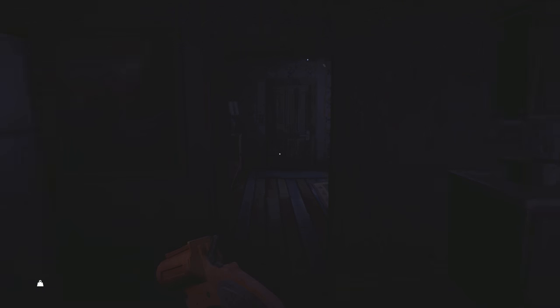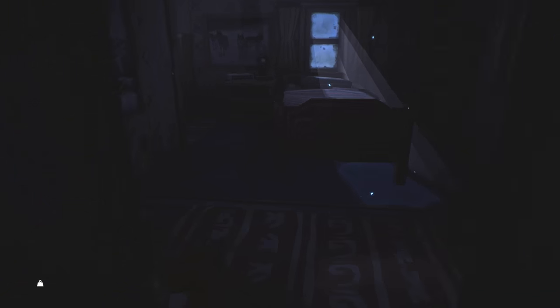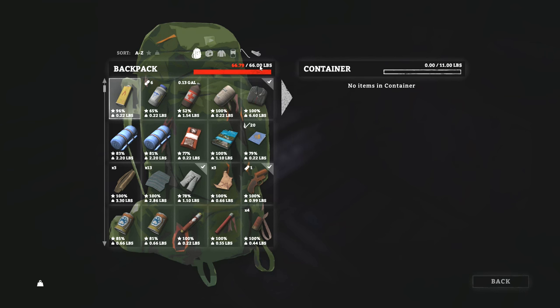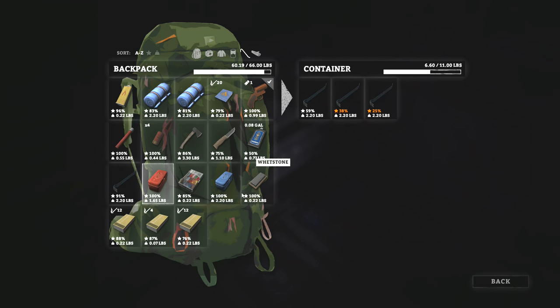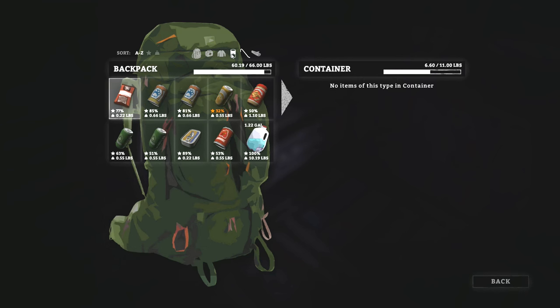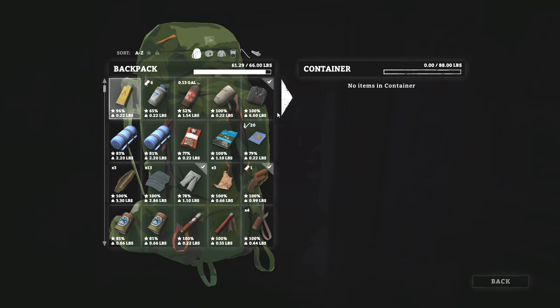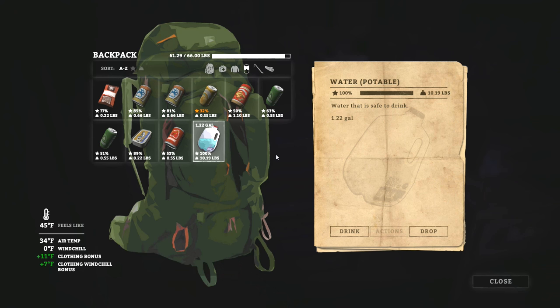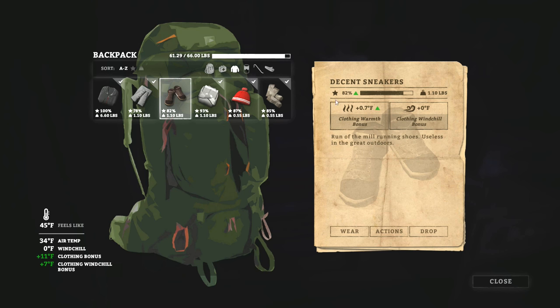Let's drop our crowbars in this little drawer here. 91 condition on that crowbar, I really don't need any more than that. Don't need spares. I'm at 60 pounds — I need all that. No shoes, so I'll just grab these crappy shoes. It's only 0.7 protection but it's better than running around in wool socks.